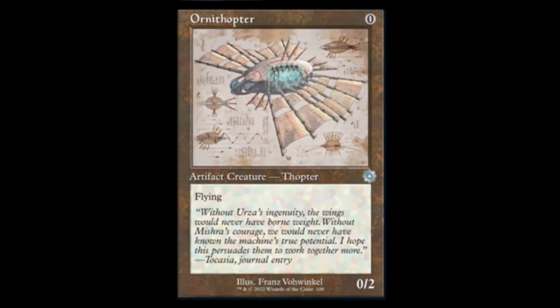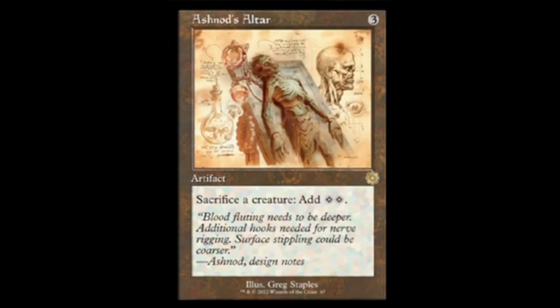Ornithopter — zero for a 0/2 with flying. Who didn't see that coming? We also get Ashnod's Altar reprint — sacrifice a creature, add two colorless. Haven't seen this in a while, good expensive card. Welcome back — and the art on this is way better than the old one, actually. All these cards are really kind of sexy.